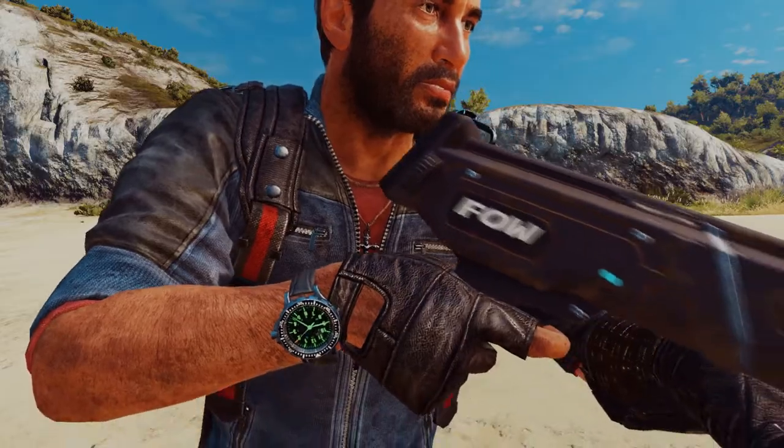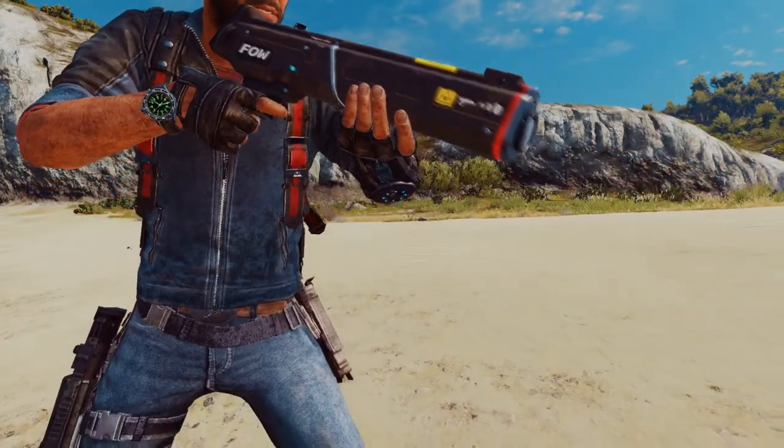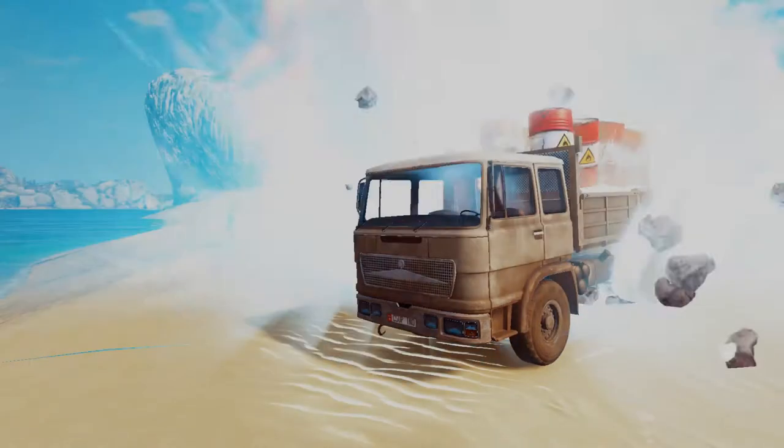Then we got the Sun Gun. It's an early test version of the Eden Spark and uses the Airstrike gun model. It has a unique UI, visuals and sound. It is pretty much functional, apart from the fact it does no damage.